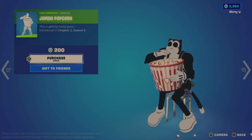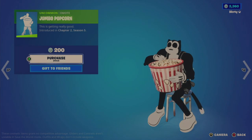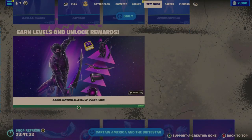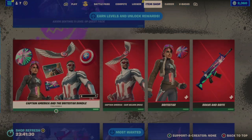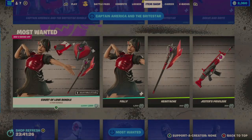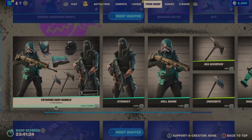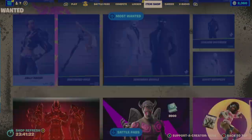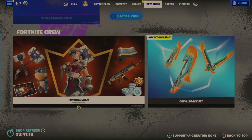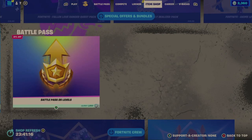Axion Sentinels Love Quest Pack. I think we've reached the repeat portion — Captain America to Bright Star Bundle, Most Wanted is still here. Special Offers and Bundles are the same, as well as Battle Pass, Fortnite Crew Sub, and Crew Legacy Set.